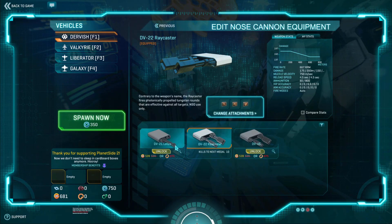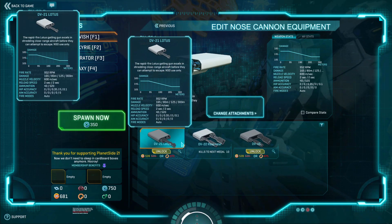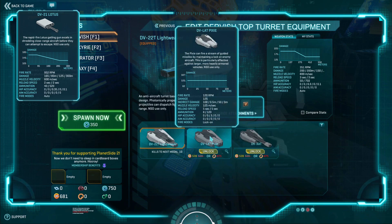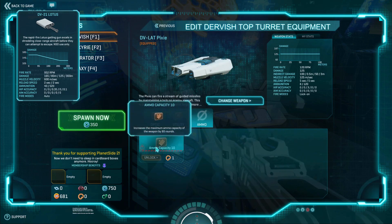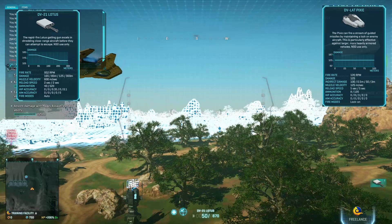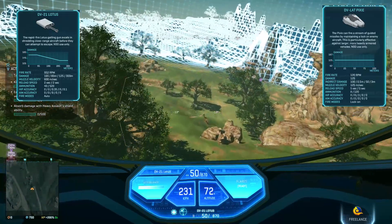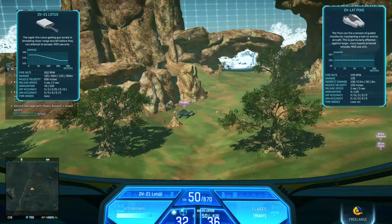Now we're gonna check out the Lotus DV21 — it's a rapid-fire weapon, essentially a shredder. We're gonna take the same magazine size and ammo capacity. I think the Pixie secondary could be a really good weapon. Let's spawn it and check it out. We're going to that Scythe location we were already using.